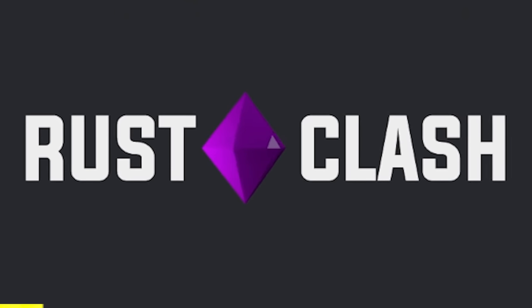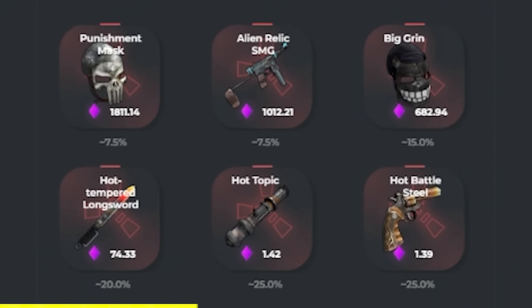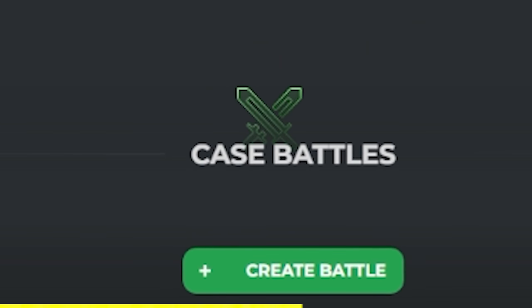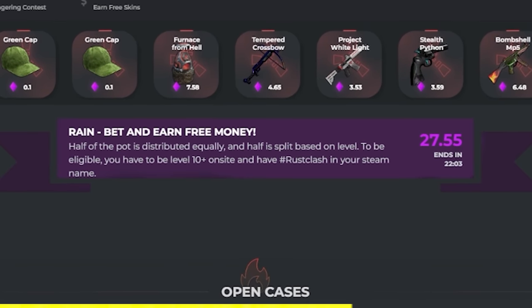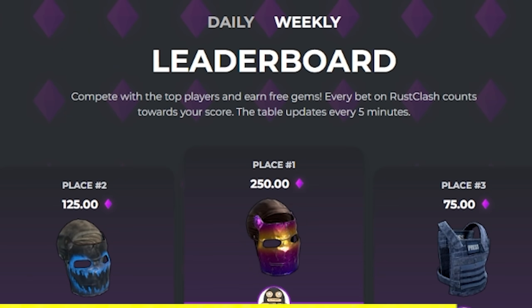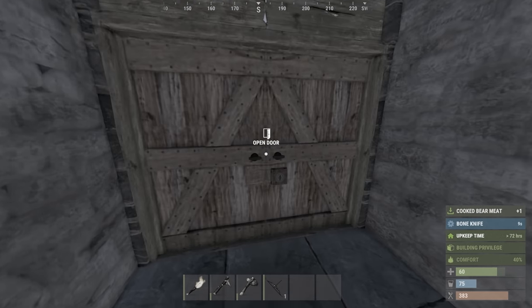Rust Clash is an online gambling website, so this one's for all my viewers who are 18 years or older. There's a huge variety of cases that you can choose to open, and the items have a percentage of what you can get. You're able to 1v1 people in case battles, with whoever gains the most money winning. There's also a rain feature which gives away $20,000 every week, and daily and weekly leaderboard rewards. The link's in the description. Thanks, Rust Clash, for sponsoring this video.